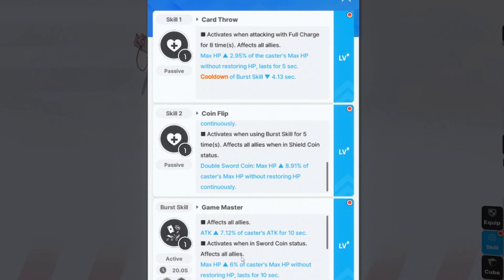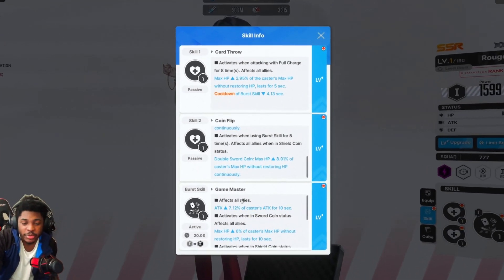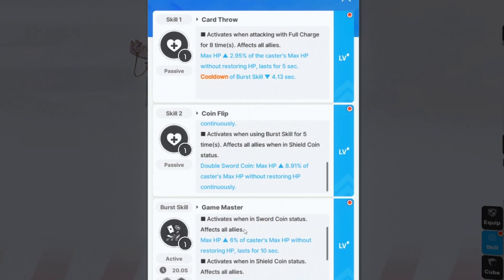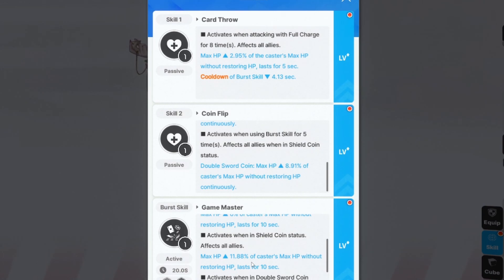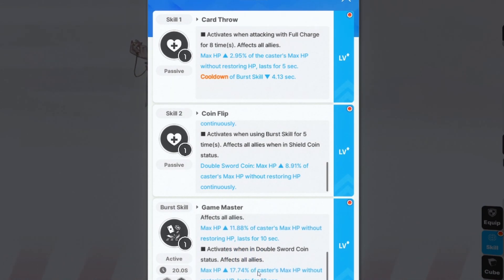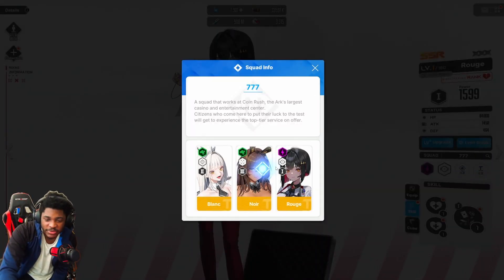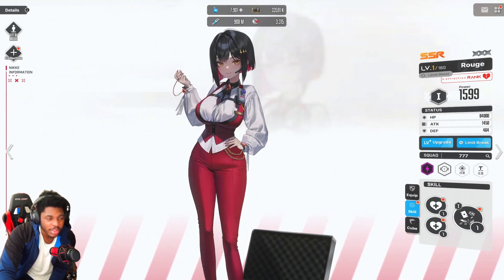The burst skill is Game Master - she's the game master, the one that takes your money at the casino. Game Master affects all allies: attack is up by 7.12% of the character's attack for 10 seconds. With Sword Coin status, allies' max HP goes up; Shield Coin status raises max HP by 11%; Double Sword Coin status raises it by 17%, all lasting 10 seconds. She's a Tetra from Squad 777, so she works with Blanc.